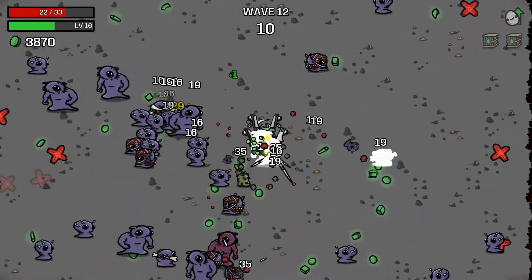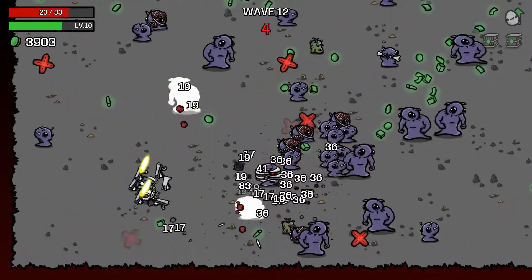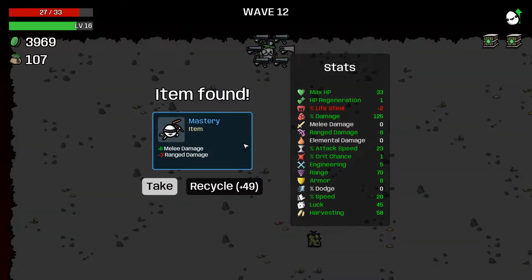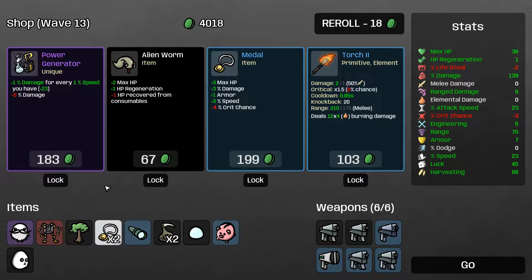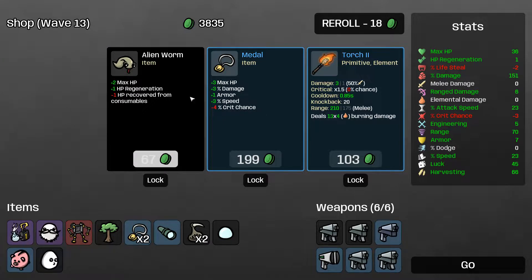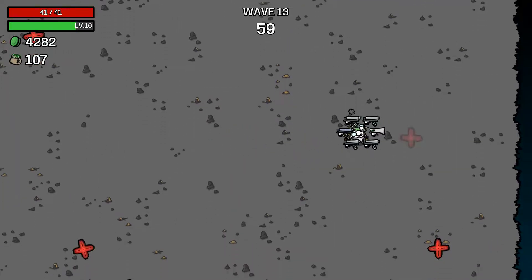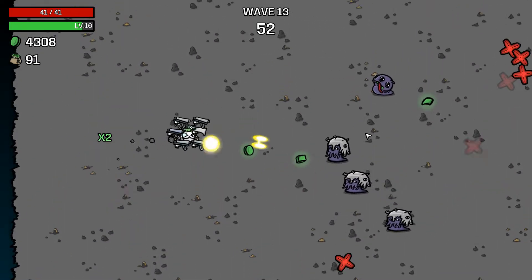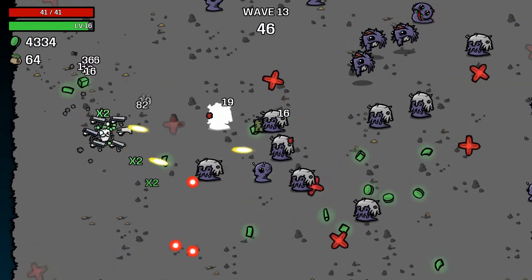We're not doing melee. Definitely taking metal — yes please. Decent amount of armor here, taking harvesting 100%. Power Generator — yes, I'll take it. Taking Alien Worm and Metal and going. Those are really good pickups. The more damage we have the better, and that gave us a little more armor, HP regen, and max HP — more survivability.